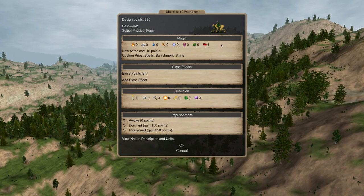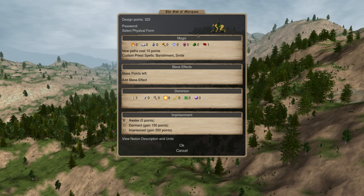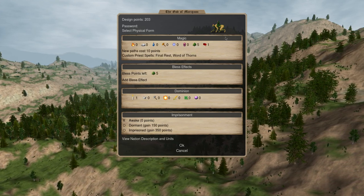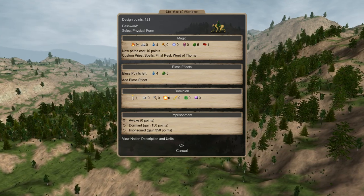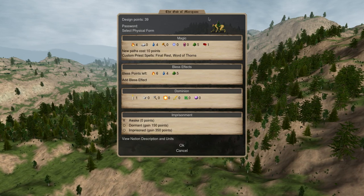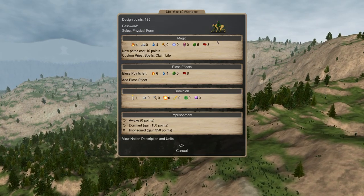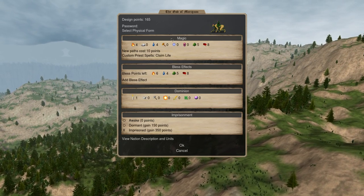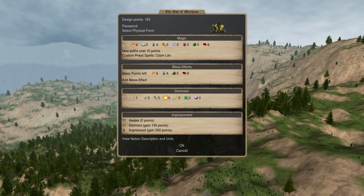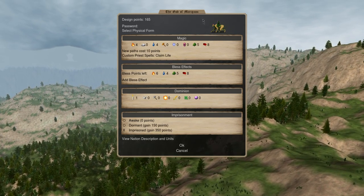The easiest way to do this by far is to do it on your Pretender. Say you want to cast Mother Oak — you can now cast Mother Oak. Say you want to build Elemental Stabs — you can now build Elemental Stabs. It's just important to remember that there's nothing easier if you really want to get into a certain level of magic than simply doing it on your Pretender. That is by far the easiest way to get it done.